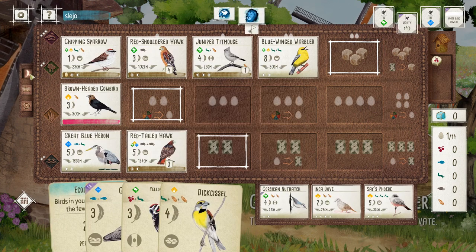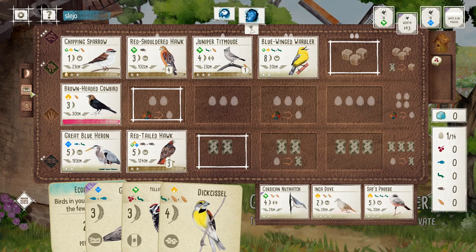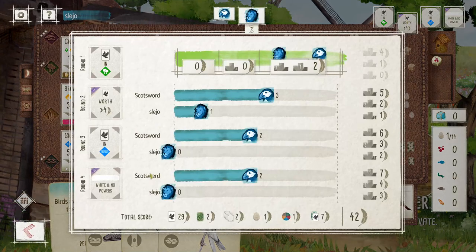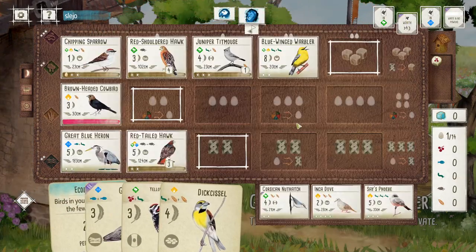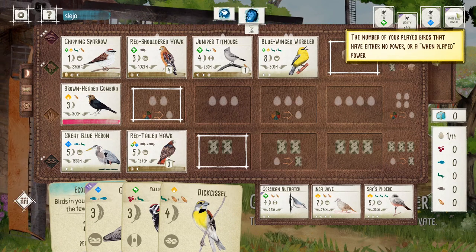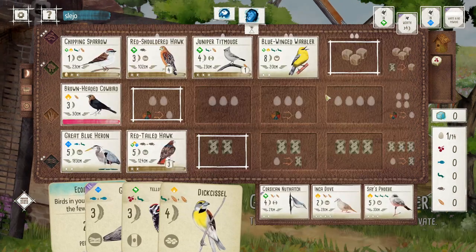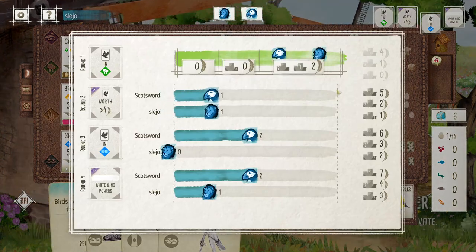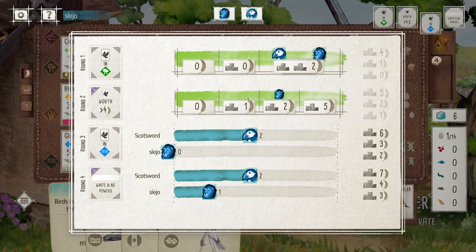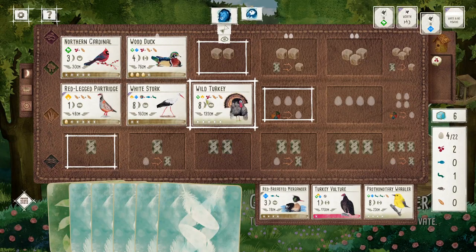I didn't even see what was in the tray — that's a problem with me, I just get fixated on what I need to do and don't actually look at the trays. Should I have blocked something? That phoebe's not bad for me — it's got two bowl nests and it's a white-power bird. Maybe I should have taken that. I've got two already so maybe it's fine.